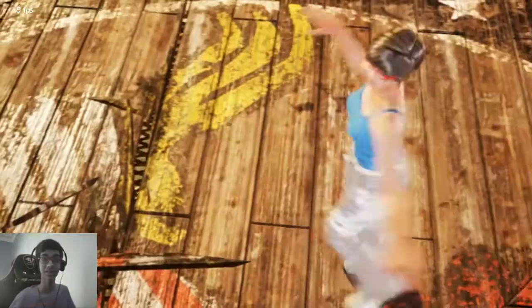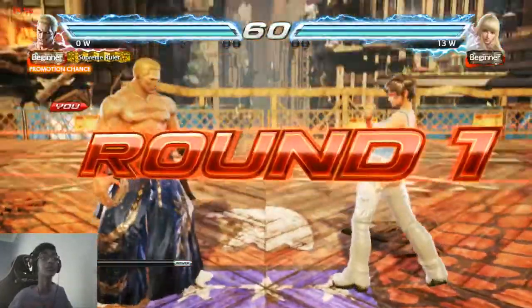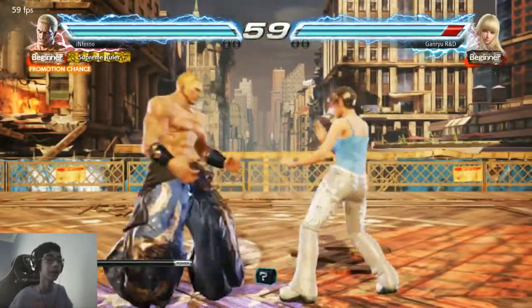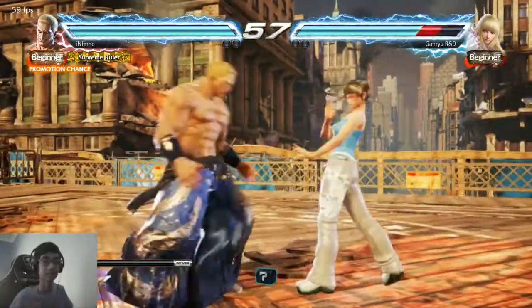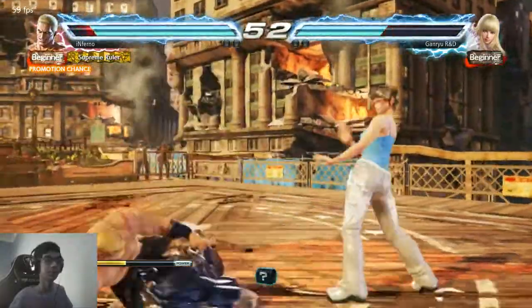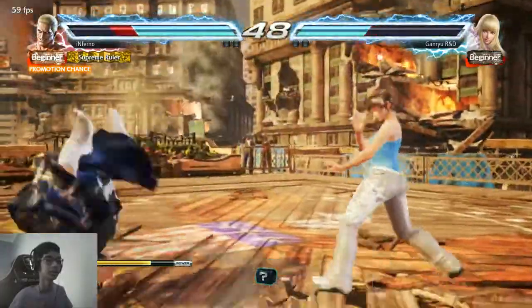The next character will actually be Noctis Lucis Caelum from Final Fantasy, and I am super excited for him, although he does look a lot like a SoulCalibur character. I'm very excited about the DLC characters. Geese Howard has been a lot of fun so far — granted I've only played with him for about 5 minutes — but hopefully I'll learn him pretty soon.